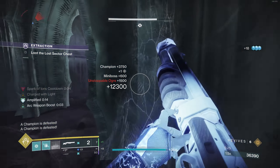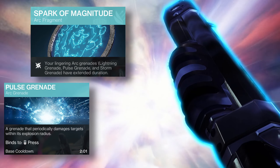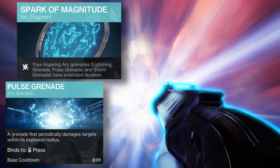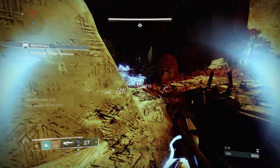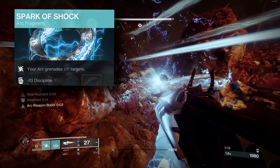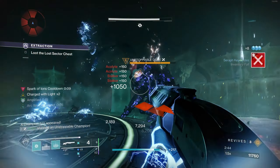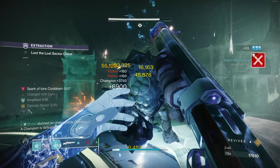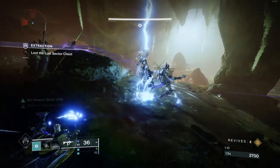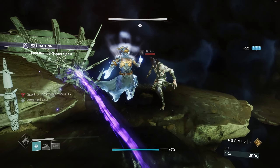These next two fragments are preference. I personally like to use Spark of Magnitude with a Pulse Grenade, as you can throw the grenade at one blinded enemy while you move over to another, and those couple extra ticks a Pulse Grenade will do are lethal. Then I like to use Spark of Shock, which will cause the grenade to jolt targets, meaning that if it doesn't kill an enemy to proc Electrostatic Mind, it will spread jolt to others. This build will work on any enemy or champion, if they are already stunned of course.